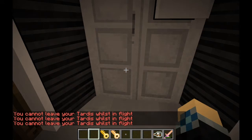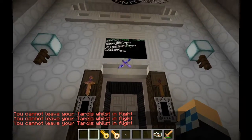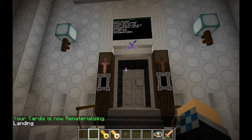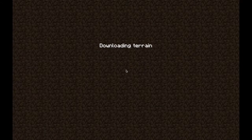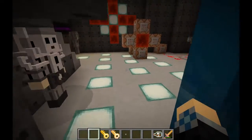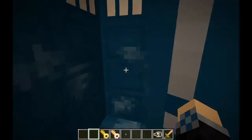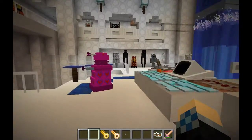It didn't rematerialize the first time for some reason — it said we were still in flight — but there we go. It didn't rematerialize the first time, but as you can see it will automatically take you to the exact location that you want to go. Here I am back on the moon base.